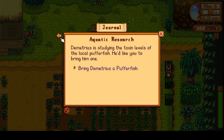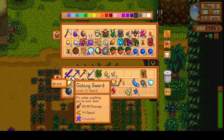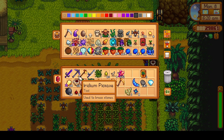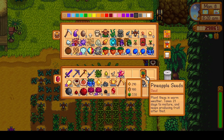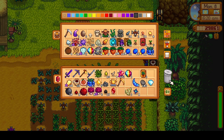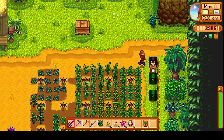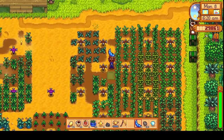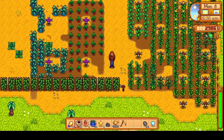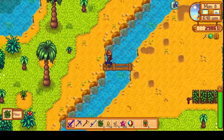QI crops - we still need to do the 500, all of it. Bring Demetrius a Pufferfish. I want to go up to the caldera again, upgrade my rod, maybe my pickaxe as well, and definitely my sword. I'll need my prismatic shards for those. I'll take some of these QI fruits to get processed into beans. I'll plant these ones here. I really shouldn't be bringing bombs on the farm - that can be dangerous.